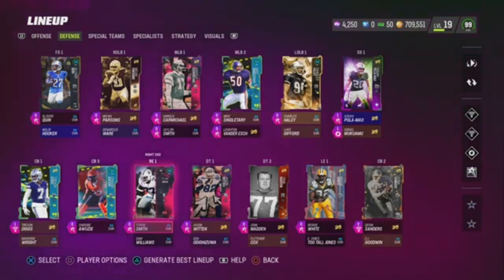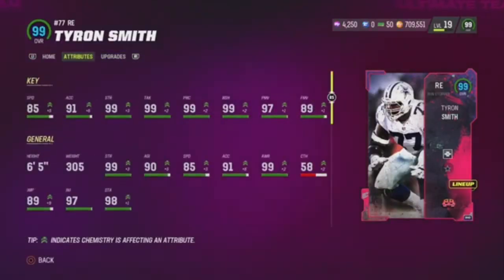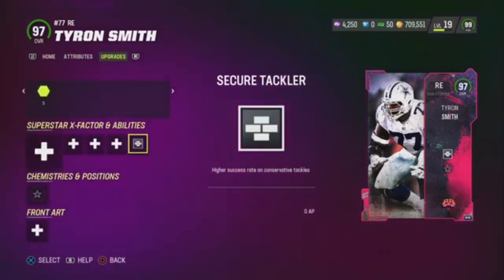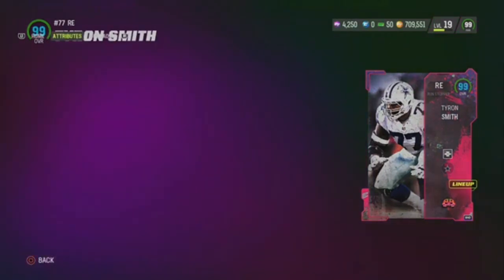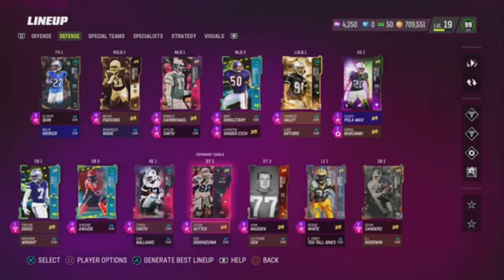We got Tyron Smith here — 99 overall, he has like 85 speed, slow as hell. He gets Secure Tackle Up for 0 AP. But he moves like a stiff grandpa. I remember I put him out there one time because I could not stop the run, could not stop the X-Factor running back spread. And he got like one tackle. He kind of pissed me off.